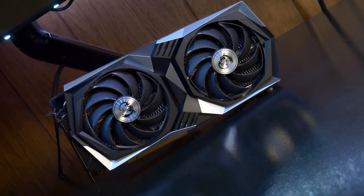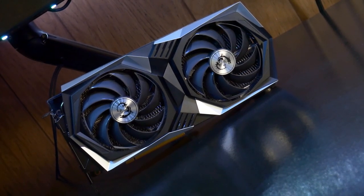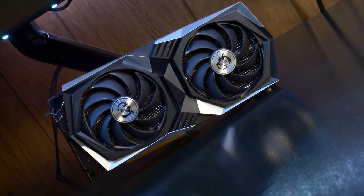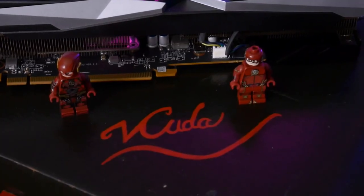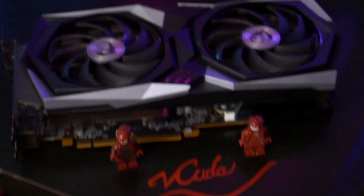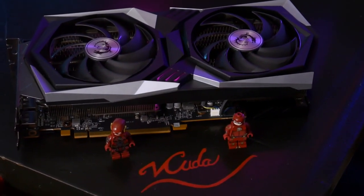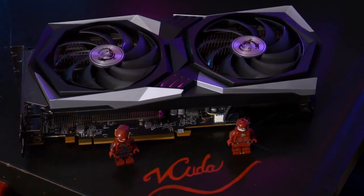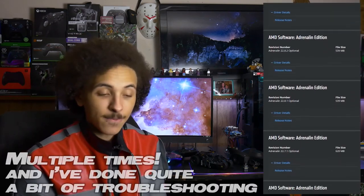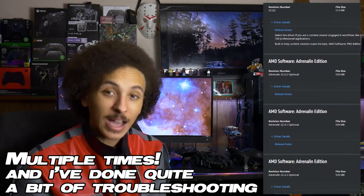I've heard a lot of complaints about AMD drivers, and I personally hadn't had any issues with my RX 580, so I thought I was just one of the lucky ones — turns out that was completely true. I have spent dozens of hours trying to troubleshoot the driver issues I have with AMD. Not only does the GPU perform kind of like shit, but the record and stream option — AMD's in-software screen capture — it's not there. In fact, it's never been there. I've downloaded every single RX 6600 XT driver since the beginning, and in not a single one have I got the option to record or stream.